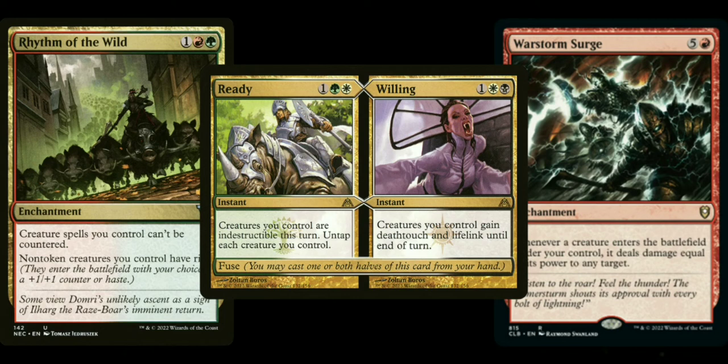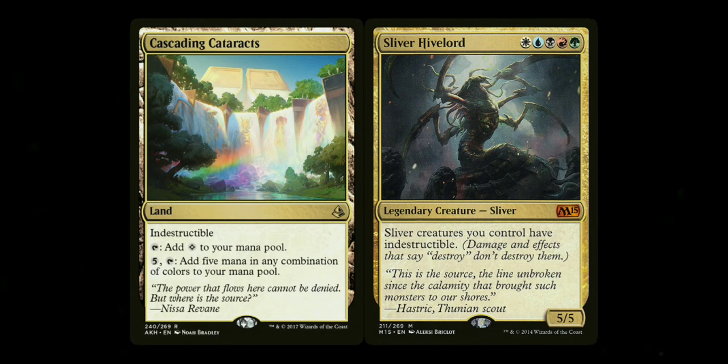Then there's the fuse card Ready // Willing — you can cast either half or both. The Ready side makes all your creatures indestructible and untaps each creature you control, while Willing gives all your creatures Deathtouch and Lifelink until end of turn, which can swing the game dramatically. War Storm Surge says that whenever a creature enters the battlefield under your control, it deals damage equal to its power to any target — great for closing out the game when your slivers are heavily buffed. Finally, two cards the customer already had — Cascading Cataracts and Sliver Hivelord, which gives all slivers Indestructible — were not included in the build since the customer supplied them.